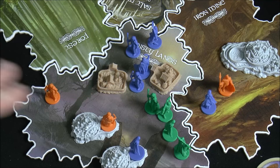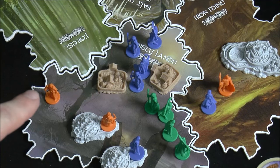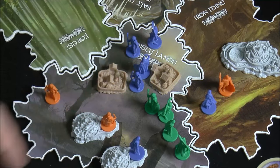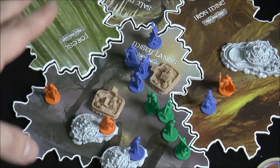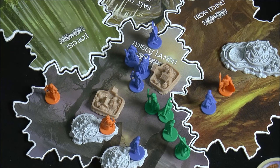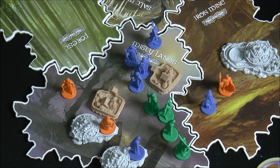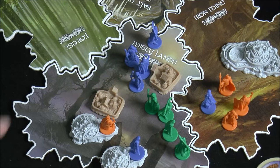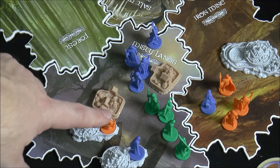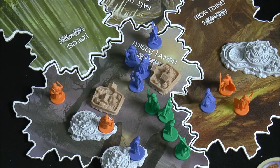If combat proceeds, the attacker — green in this case — gets to perform a maneuver. One option is to attack, targeting one opponent. That opponent can either remove one of their figures or discard a green action card instead. Then it moves to the next player, who also takes a maneuver action. Another maneuver option is to withdraw or retreat, moving to an adjacent territory — but only if you have control there, making you a chieftain. You can only withdraw to an area where you have control, not a neutral area.